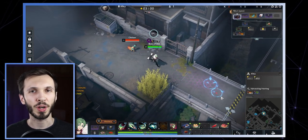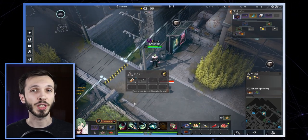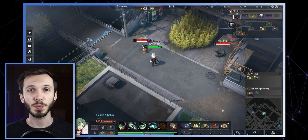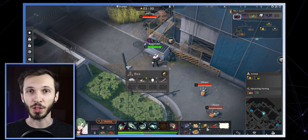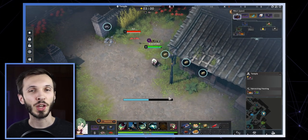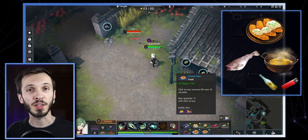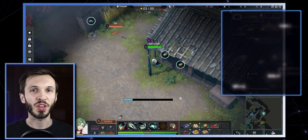Moving on to some blue rarity foods — fried chicken, fish cutlets, and french fries all have one thing in common and they're very easy to make. They all use one ingredient in common: heated oil. This is very easy to make because it only takes lighters and oil, both of which are very common around the map. You should be picking up lighters anyway because they can help you make heated stones and other types of dishes. By picking up a lighter and oil, you can make heated oil and combine that with either fish, potato, or meat to make one of these three dishes. Each one heals you for 700.